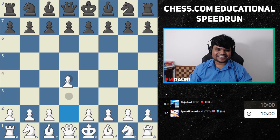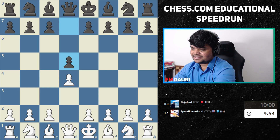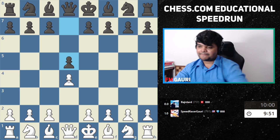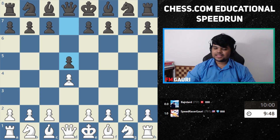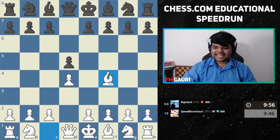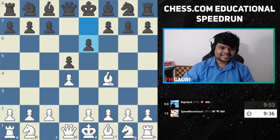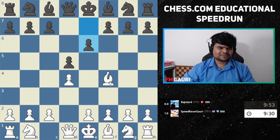Good luck — London System for the next game, let's go! Real question: how did the London System get its name? A — it was played in the TV show Queen's Gambit. B — it was played in a London tournament in 1922. C — it was played in French against a player from London. D — chess was invented in London.